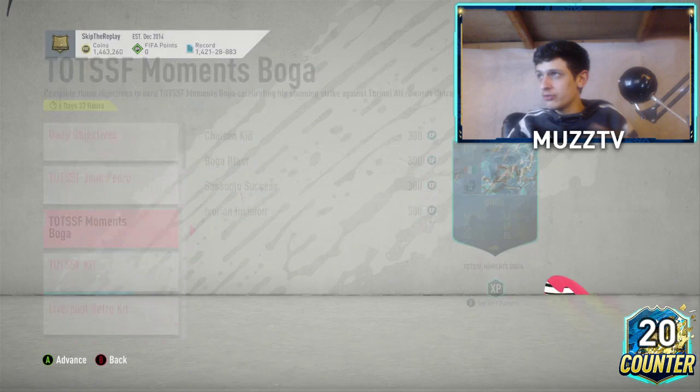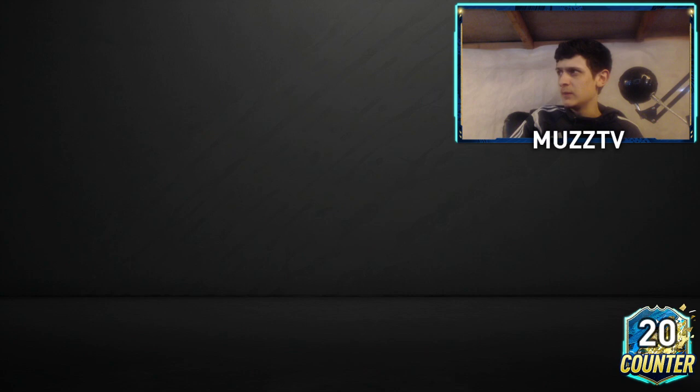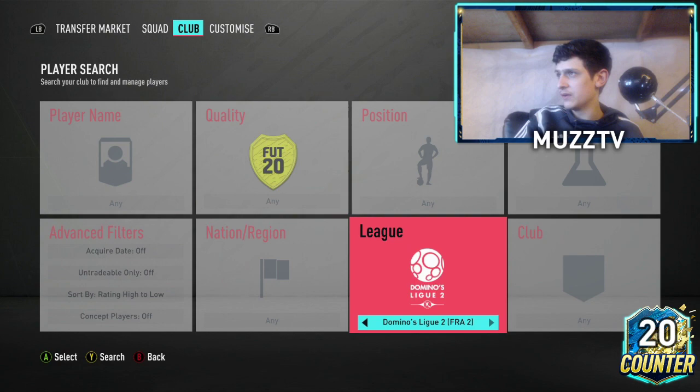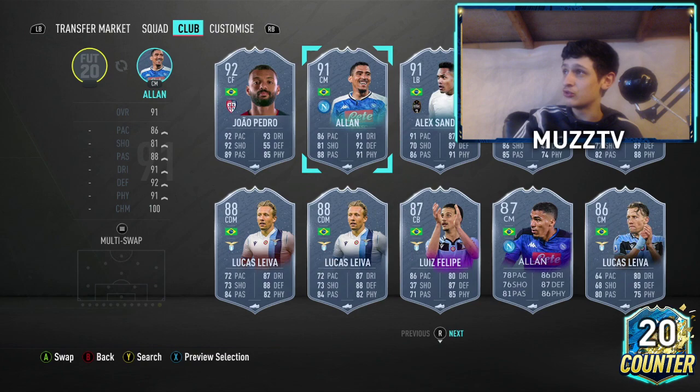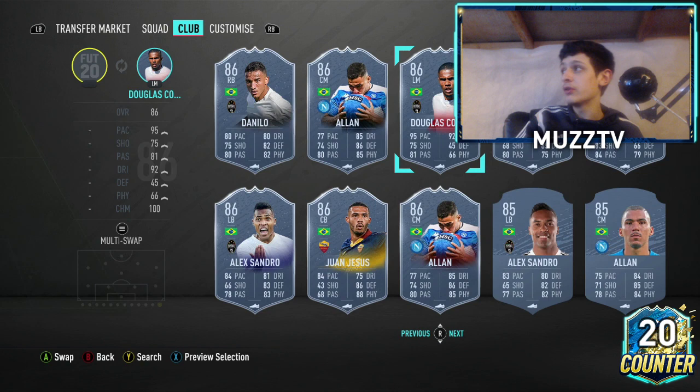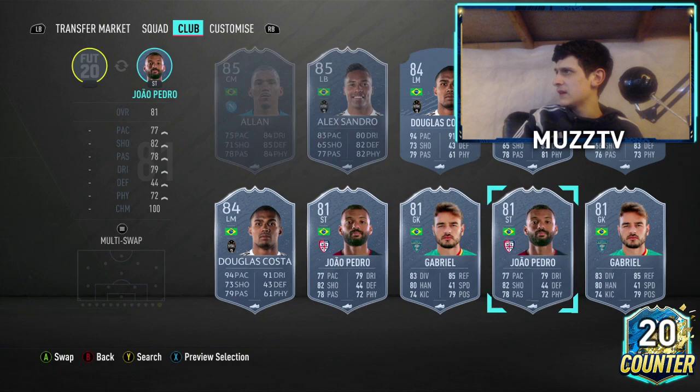Hopefully the servers aren't too bad — they haven't been too bad the last few Fridays. Let me have a quick look at Boga's card. Let me type in Serie A Brazilian first to see if there are any good attackers. Douglas Costa is one that fits the bill. Make sure he's set as a left wing, not a left mid, because if he's a left mid he counts as a midfielder. Use Douglas Costa — he's more than good enough. I'll definitely use Douglas Costa for a lot of these objectives because he fills out a lot of the requirements.